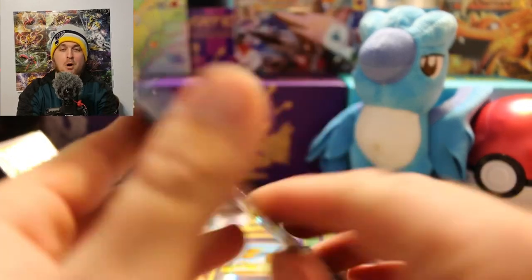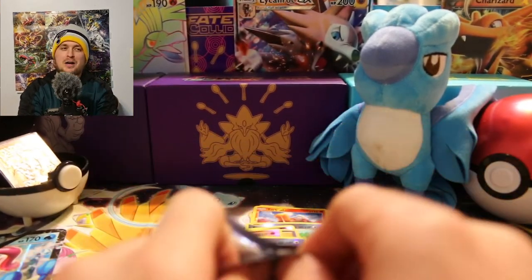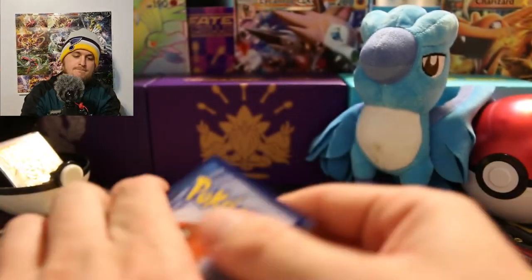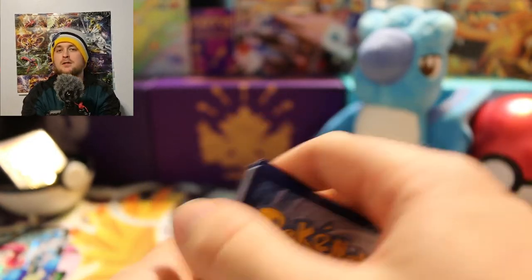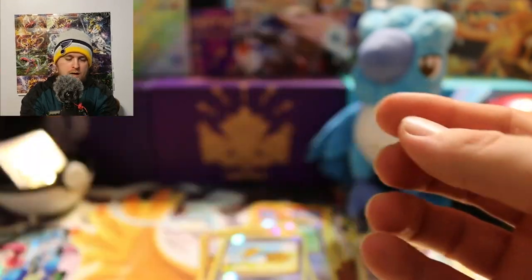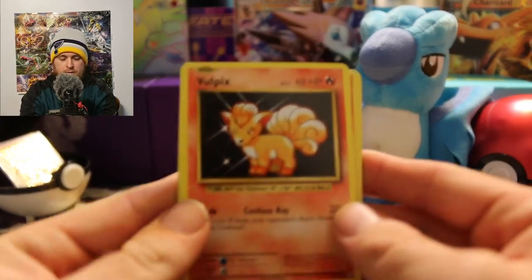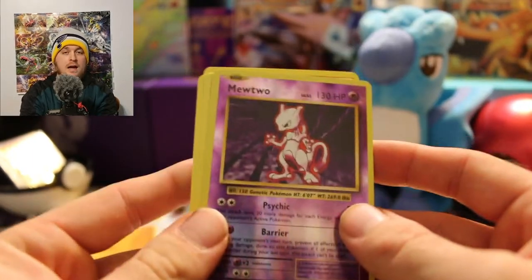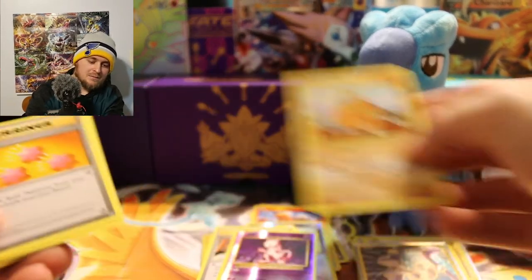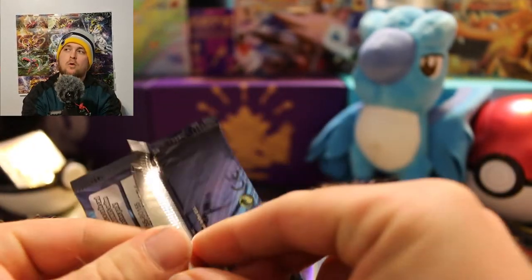Two packs left — I'm hoping this Charizard pack opens easy. It did! Will the trend continue? There's your code. I'm getting nervous — if it's going to be something great I might just run outside in the snow. Oh, there's a Secret Rare — here comes Team Rocket, 113 out of 108! Set that down. Magmar, Drowzee, Electabuzz, Vulpix, Sandshrew, Onix, reverse hollow Mewtwo — and the rare is another Dugtrio. But you know what, reverse hollow Mewtwo — I ain't even going to complain.